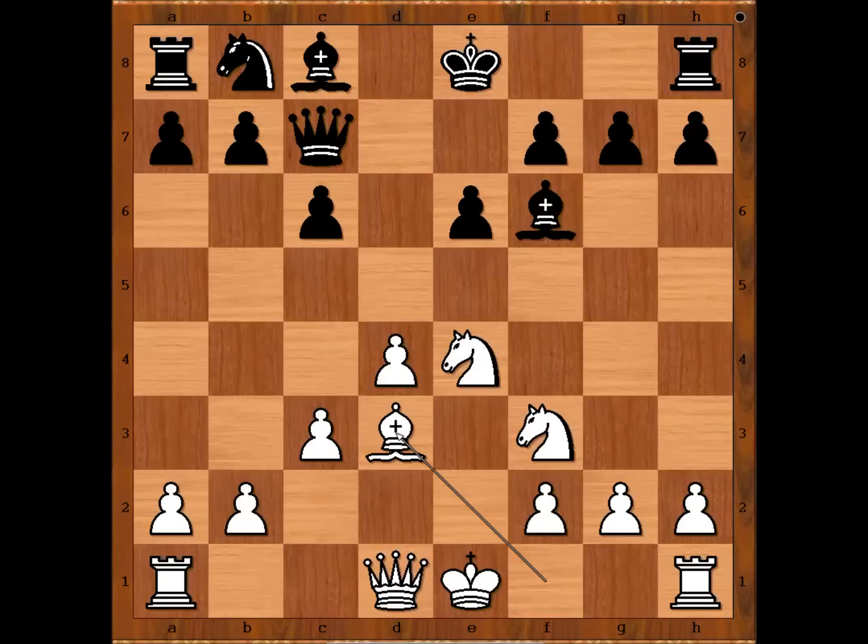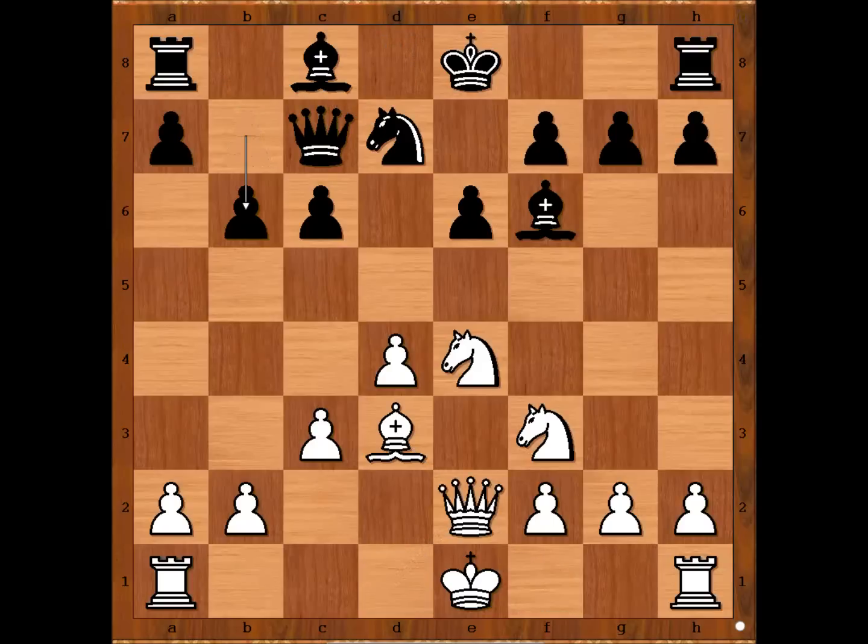Bishop to d3. Knight to d7. Queen to e2. b6, intending Bishop to b7 and c5. White to move. Perhaps castling comes to mind - do you agree? Or maybe even knight takes bishop.